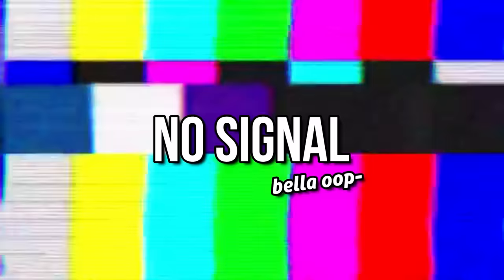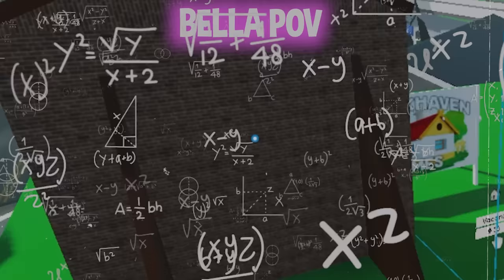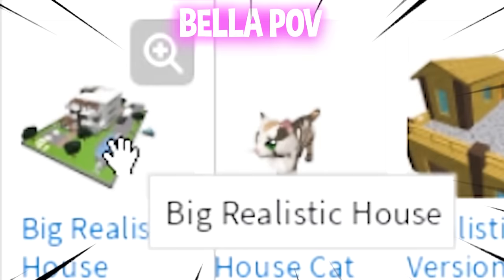I think our city is done. And now I want to add some houses over here. Who wants to adopt a girl? Nope. I'm gonna put a realistic house. Dude, look at this one. Why is there an egg in the back? What the heck? This is so realistic. Big, realistic house.